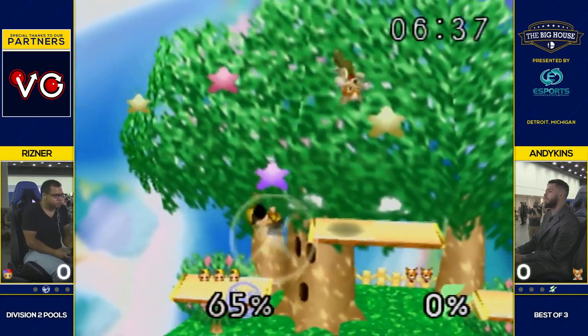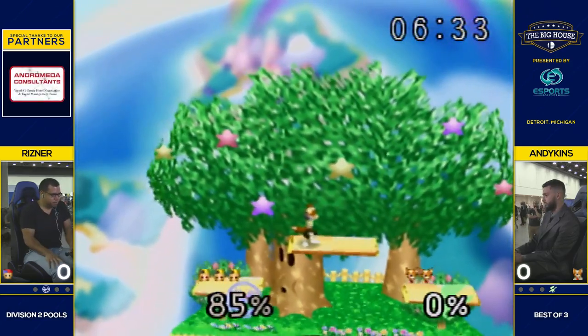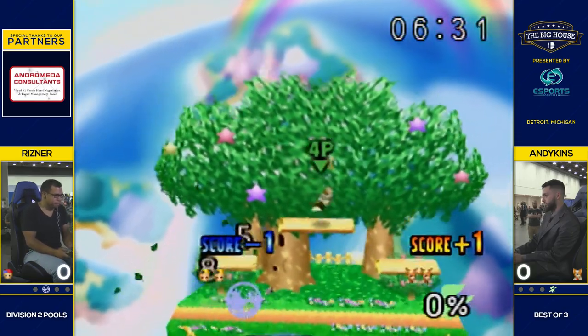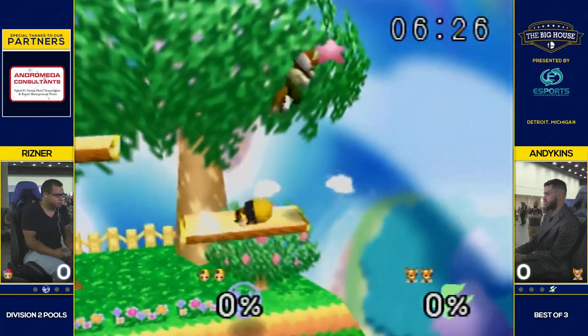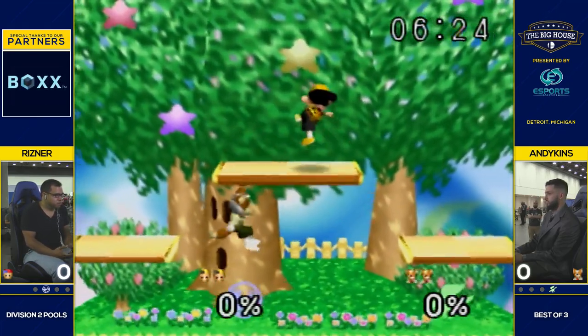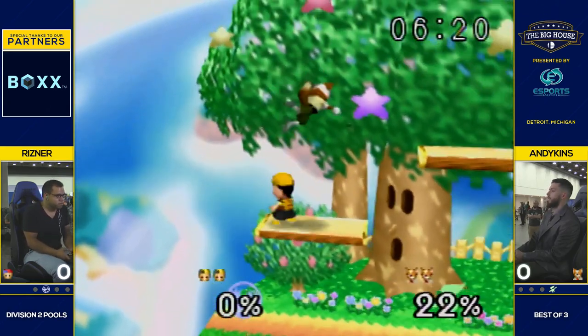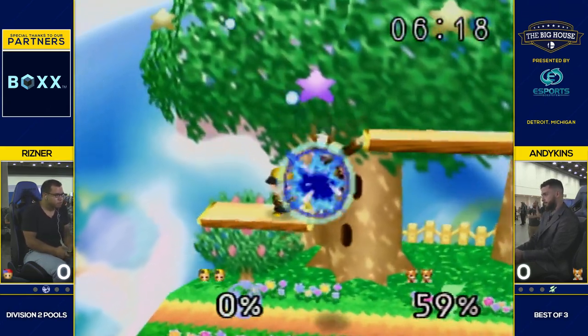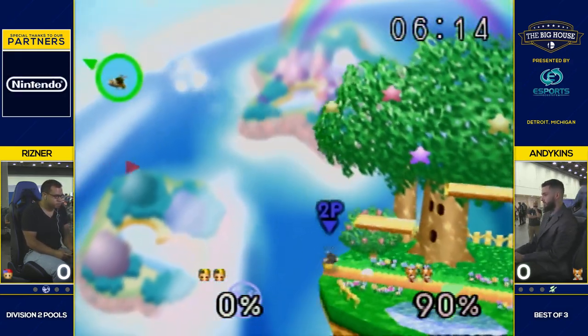Jab up smash, and that's going to kill. I'm surprised that up smash hit — that was really, really good heads-up DI from Raichu to get below top plat, but it still wasn't enough. Fox deciding not to go and attack Ness from below — smart. Good combo, still on the platform — it's not what you want if you're Andikens.